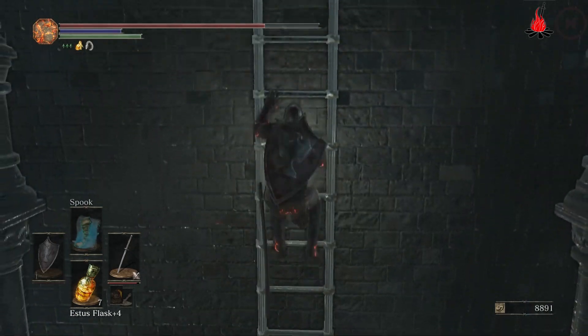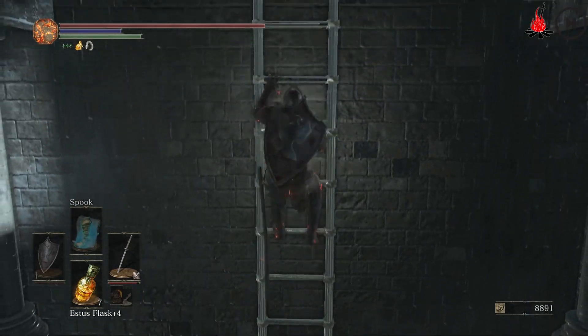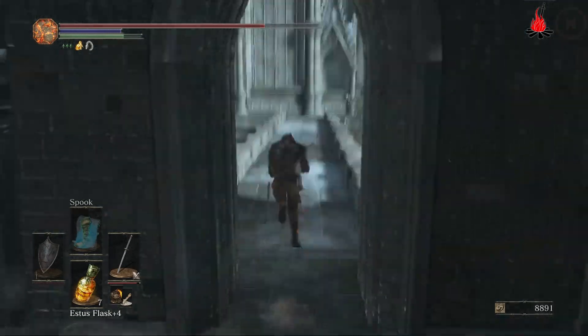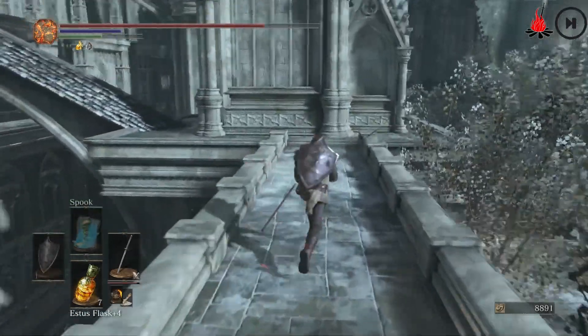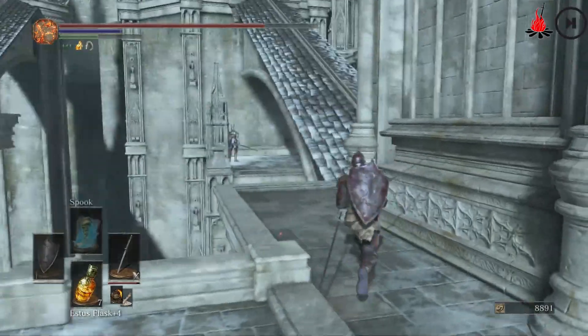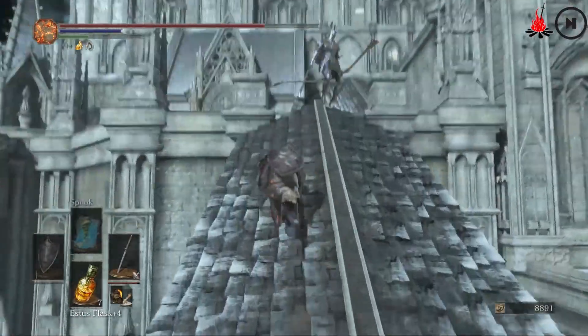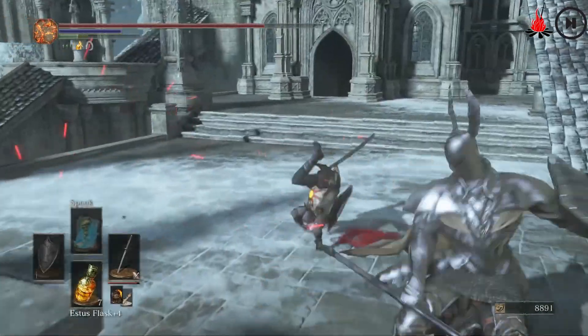If you do manage to get knocked off, you'll have a little bit less of a detour to make when you inevitably get knocked off by one of those freaking jerks with a bow and arrow. Look at the size of those bows and arrows — do you think they're overcompensating for something? Probably.